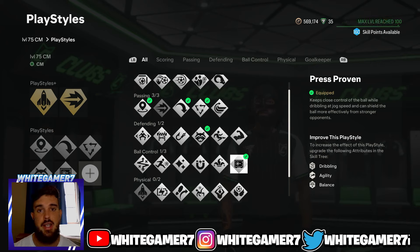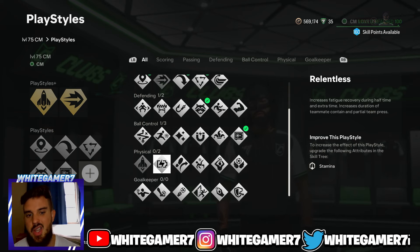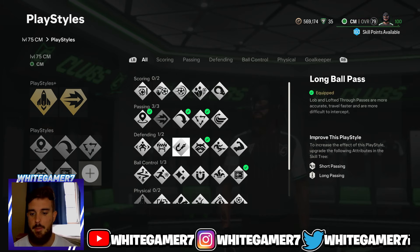We're also going with Press Proven — when you're not running, the ball will stick close to your feet, and when you need to shield the ball it'll be more effective. The last slot is up to you: Relentless will help you recover stamina, Power Shot is good if you like to take shots from outside the box, or Aerial gives you the ability to jump higher in the middle of the pitch.